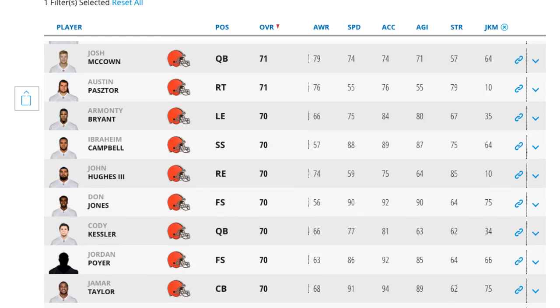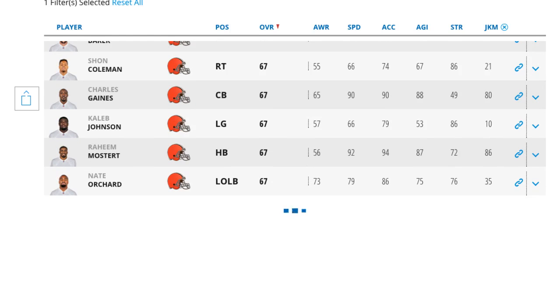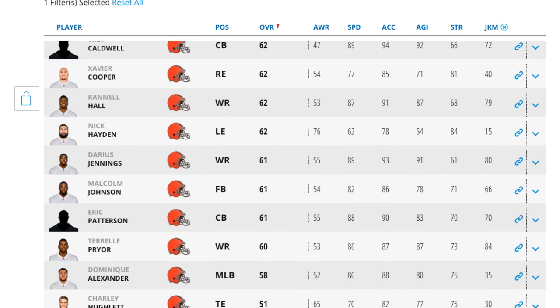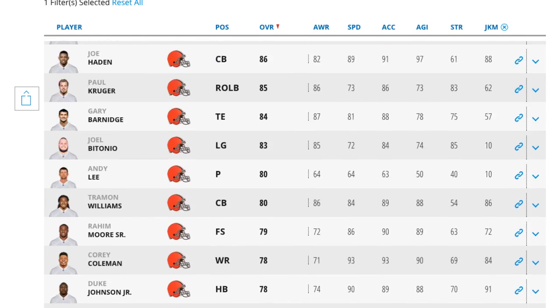Then we will be looking at the 5 best players. As you can see on the right hand side of your screen, we have these 5 attributes plus Juke Move, because I added it in a previous video. But you can actually add any single attribute you want in this last column, so it's kind of nifty.